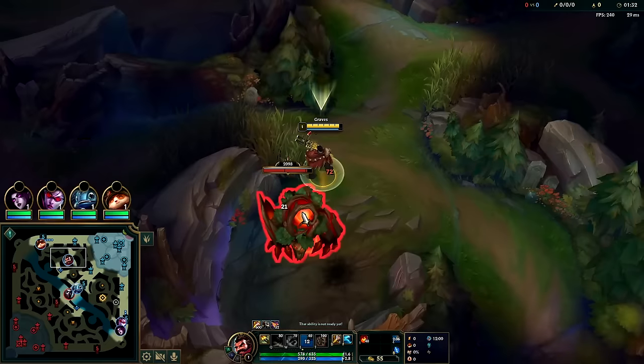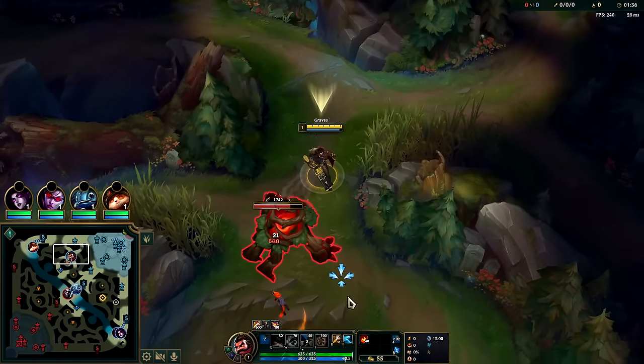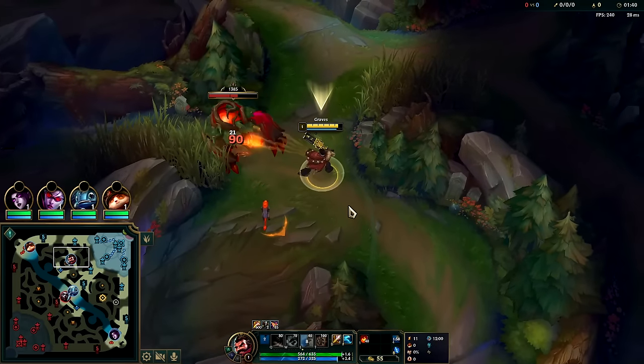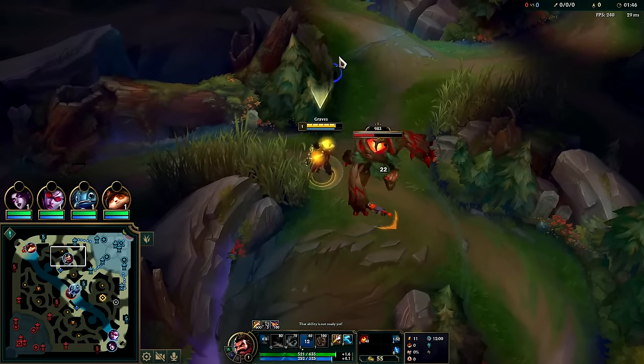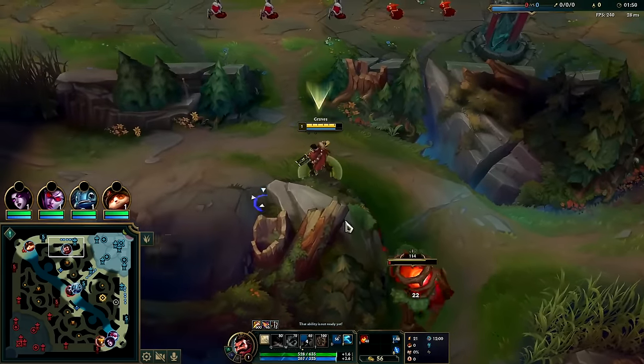We're going to auto, E, auto - E is an amazing auto reset, there's a high level smoothness to it. It definitely takes time, or you can just button mash right after the auto, button mash the E, and you can hit that timing pretty consistently. Then we want to kite the camp over so we can start the next one as soon as possible.